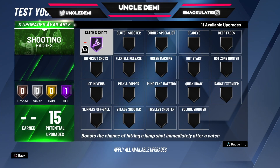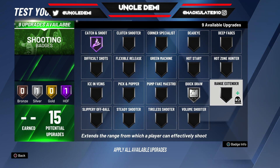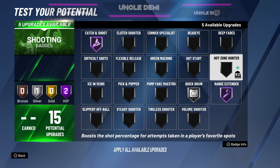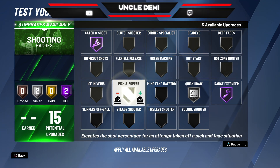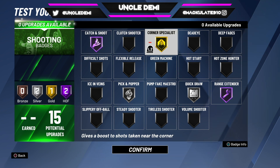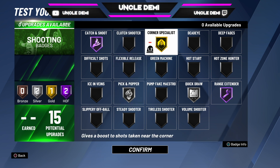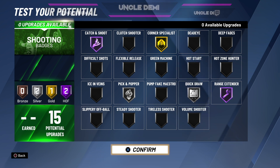When it comes to shooting, you want to make sure you get your catch and shoot — I think you should put catch and shoot at Hall of Fame, your quick draw at silver, your range extender at Hall of Fame, and your hot zone hunter at Hall of Fame. Hot zone hunter is such an OP badge, you really really need to have that equipped. Now, if you don't have the hot zones, then the next big things I think you should have are pick and popper and corner specialist. Those would be good because he could actually be the big and set screens, then get corner specialist. And if you think you're going to shoot a lot of contested shots, then maybe dead eye.